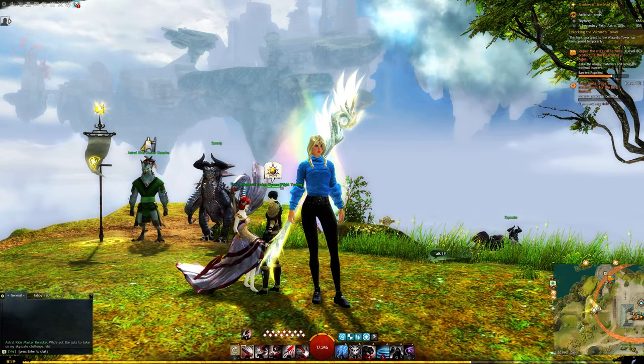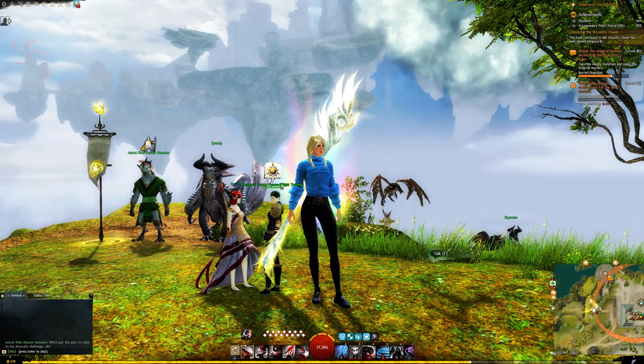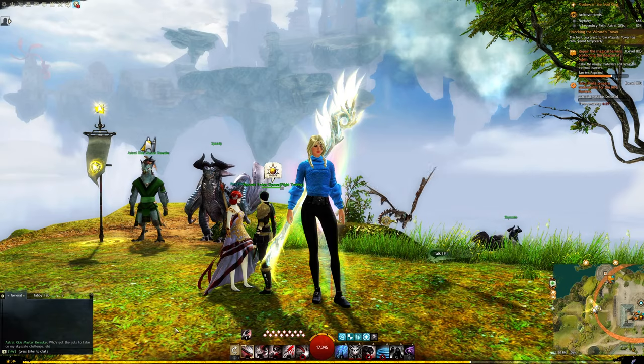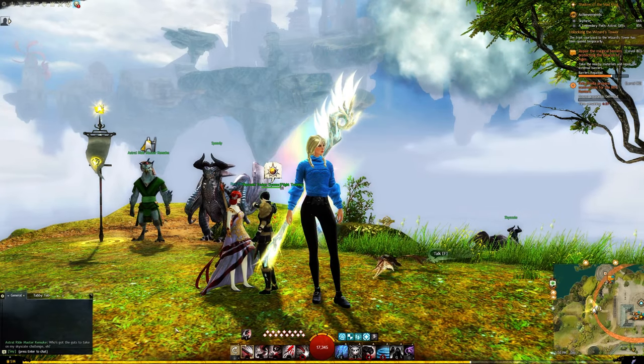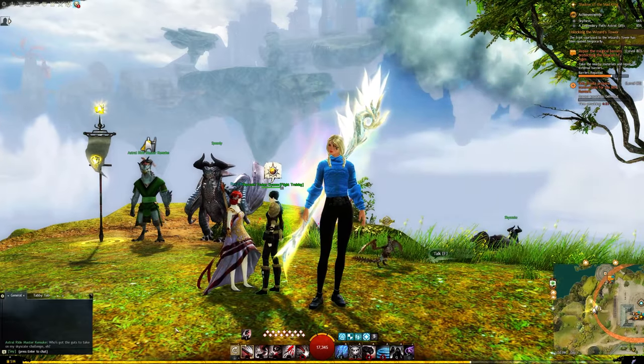Hello everyone! Today I'm going to go over the A New Look achievement. This is unlocked one hour after completing A New Friend. This achievement rewards the Cryptus Skyscale skin. Heads up, you're going to need five charged quartz crystals and a lot of Rift currencies.